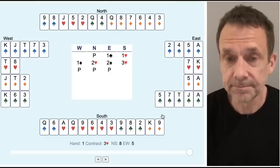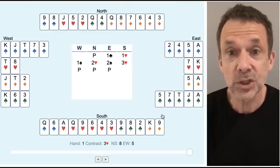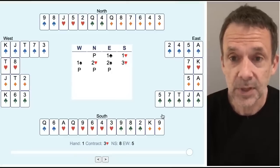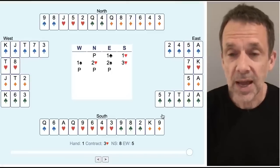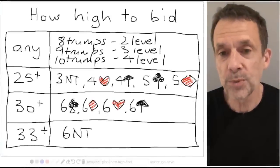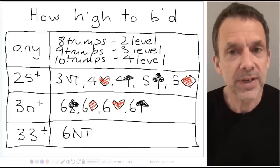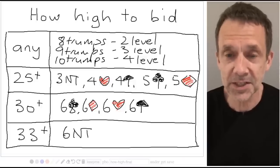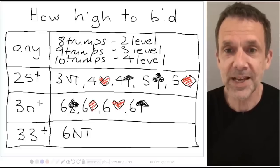How do you feel — good or bad? You should be feeling pretty good, because had we passed and let east and west play their two spade contract, they certainly would have made two spades, probably three or even four spades. Two spades making two is 110, making three is 140, making four is 170 — all worse for us than three hearts down one losing 50 points. This is a very important point: when we bid to game or slam we're trying to make our contract, but in a competitive auction we're not necessarily aiming to make our contract — we can still get a good score. Making those competitive bidding decisions is much easier when you use your trump fit to determine how high to bid. Hope you found that helpful — thanks very much for watching, see you next time.